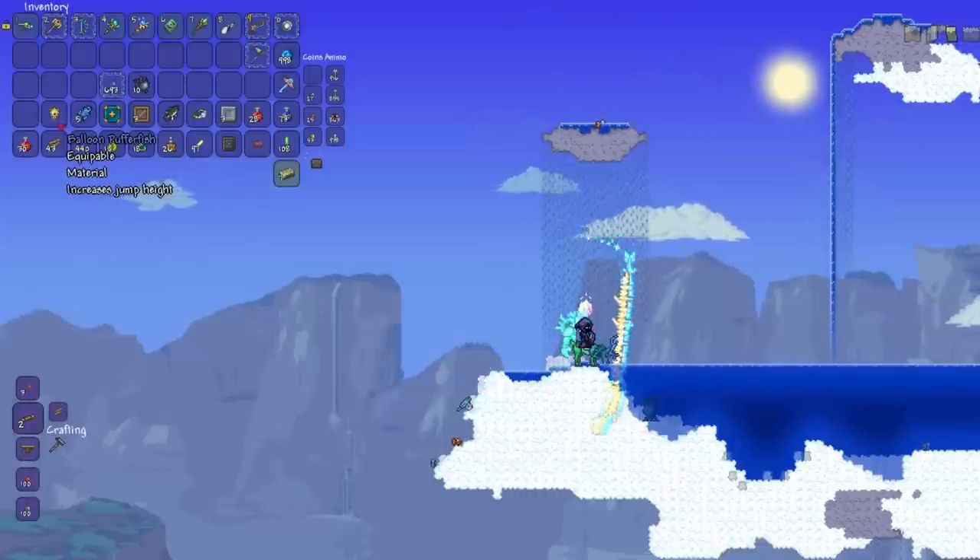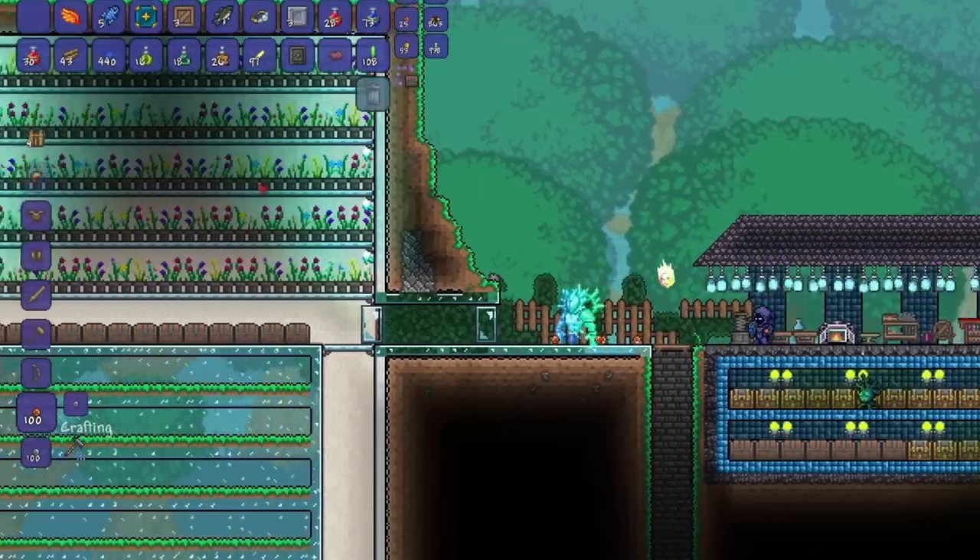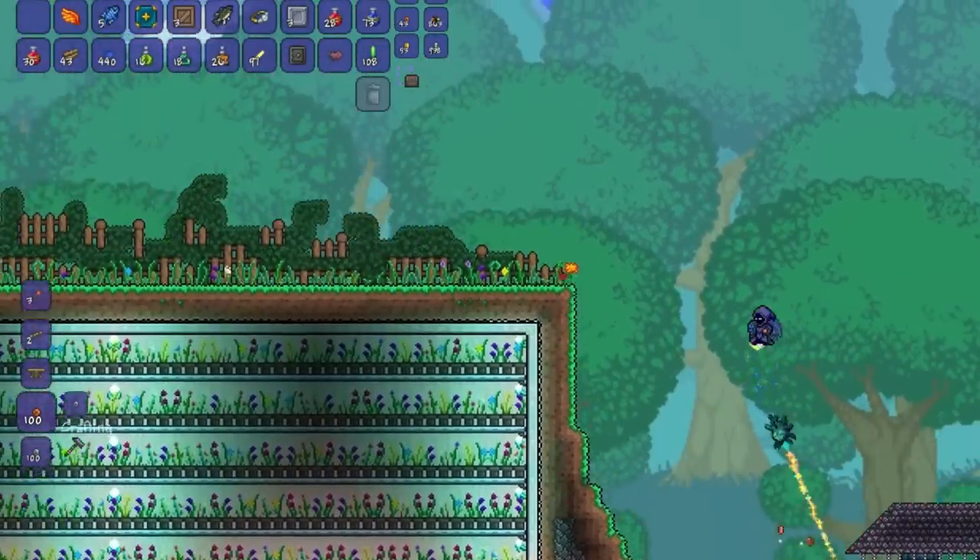This item can also be crafted with a tsunami in a bottle, which can be found in any crate. The tsunami in a bottle is an alternate cloud in a bottle, and you can double jump using it.